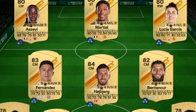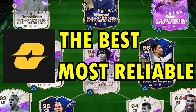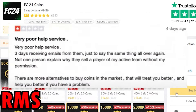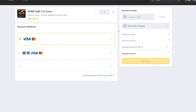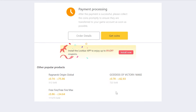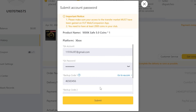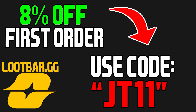So if you're looking to improve your team, make sure you're heading over to lootbar.gg. They're the best and most reliable coin service you can find, also with the best 24-hour manual customer service. Make sure you are using the code JT11 — 8% off your first ever transaction and then 5% off every time after that. Once you've gone through the payment, you'll be able to get your coins within the next 24 hours, absolutely guaranteed. With the code, you'll also get 5% more coins on every transaction. Click the link either in the description or down in the comment section below.